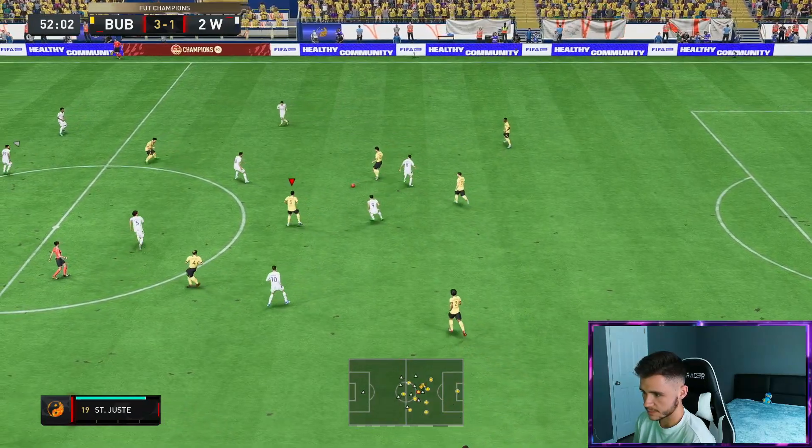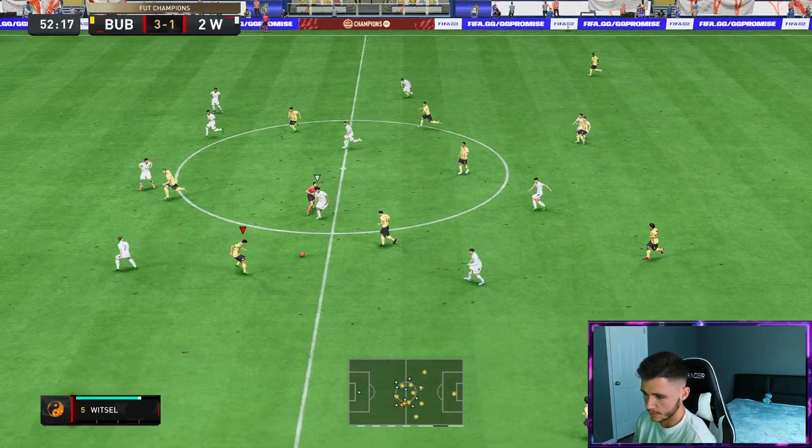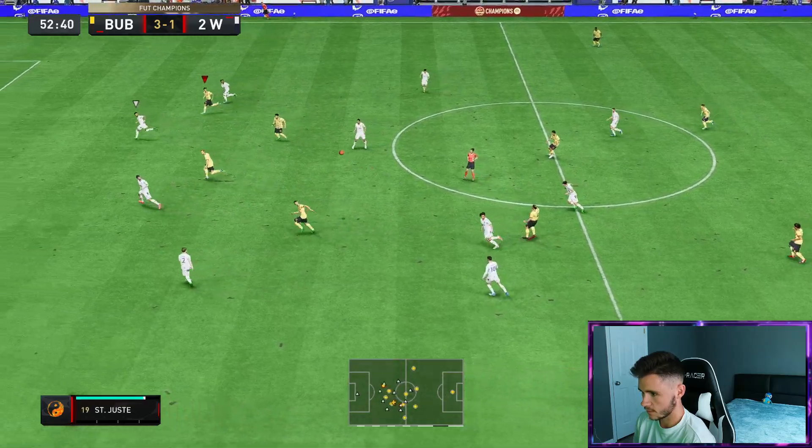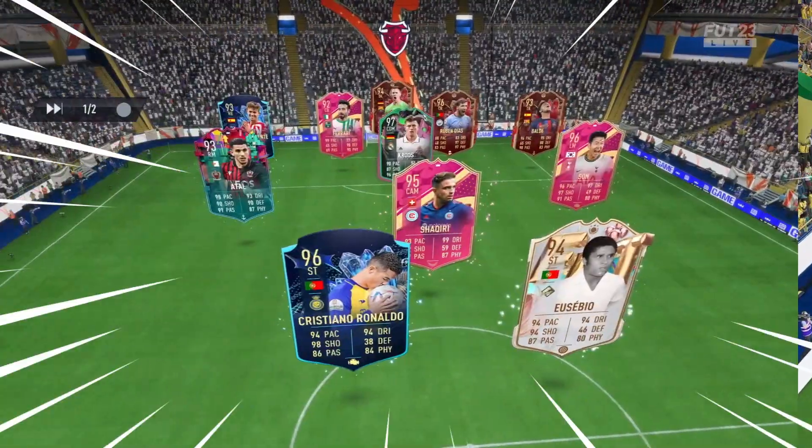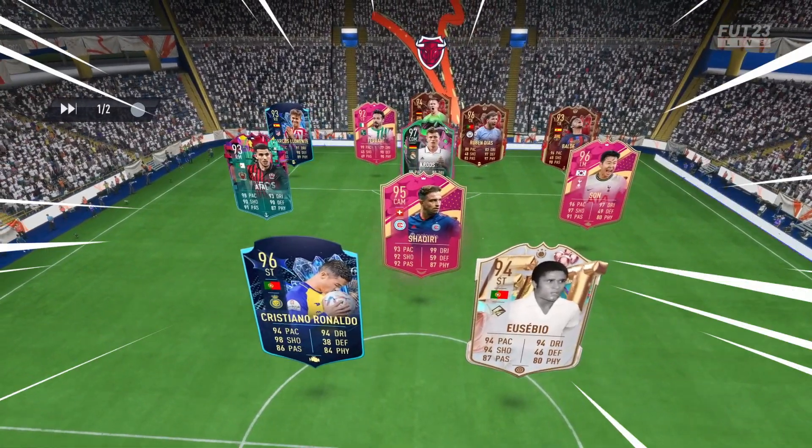Rodri with a good interception, a bit fortunate because my opponent did have a different idea. Over the top — Rodri as an aerial threat, might actually win the header. Unlucky. Alright boys, here we are jumping into our final game using the FUT Rodri card.